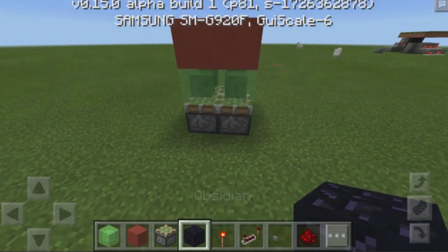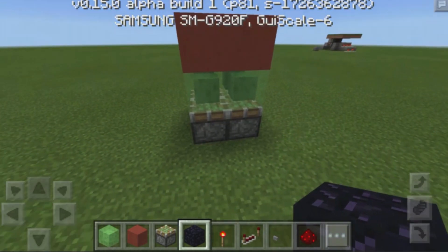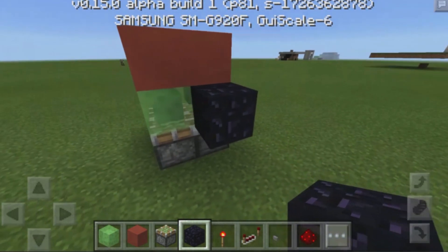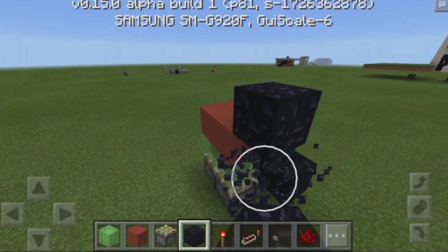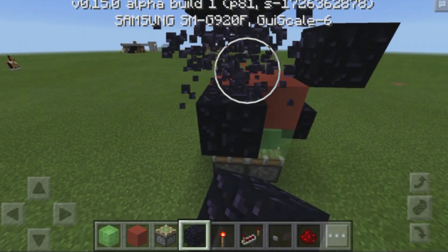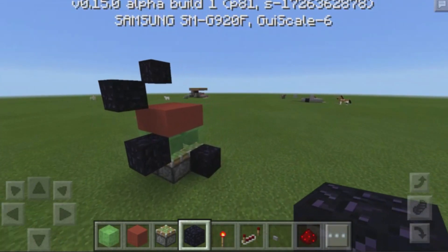Now we're going to use some obsidian over here, and this build does require a lot of obsidian since we're working with slime blocks, so just keep that in mind. I'm building it in creative mode so it's not really a problem. What we need to do now is place down an obsidian block right over there, then place down another obsidian block on that slime block. Then you want to come over here, build up two blocks, destroy the block at the bottom, and then have that obsidian block over there, build up two over here and then one at the top, and then destroy these two blocks at the bottom. That's basically going to be our inputs for all of our redstone.